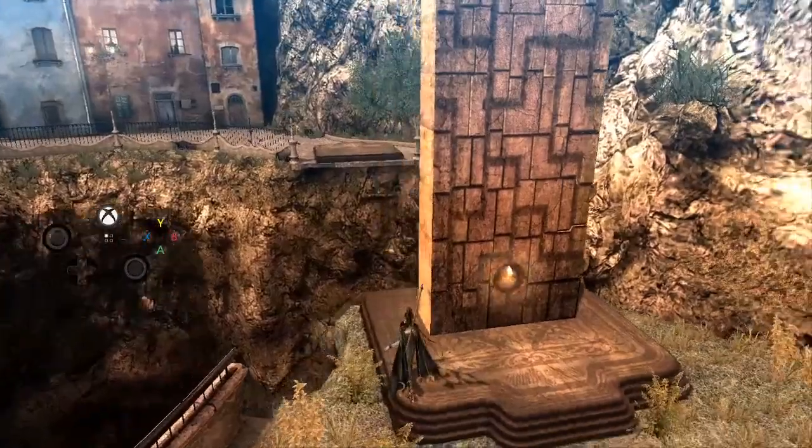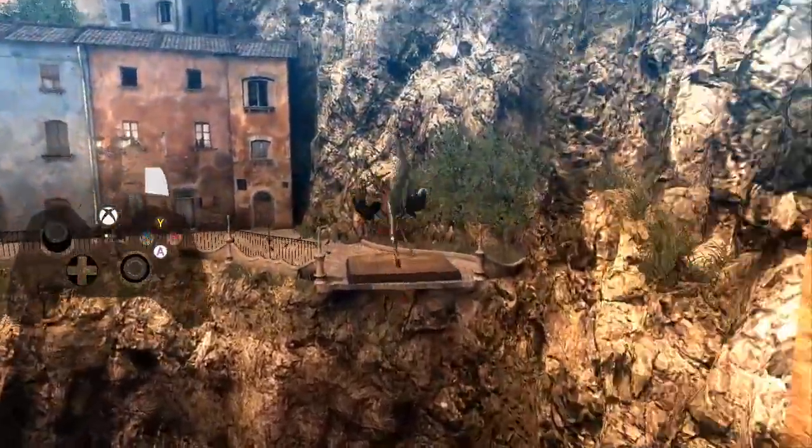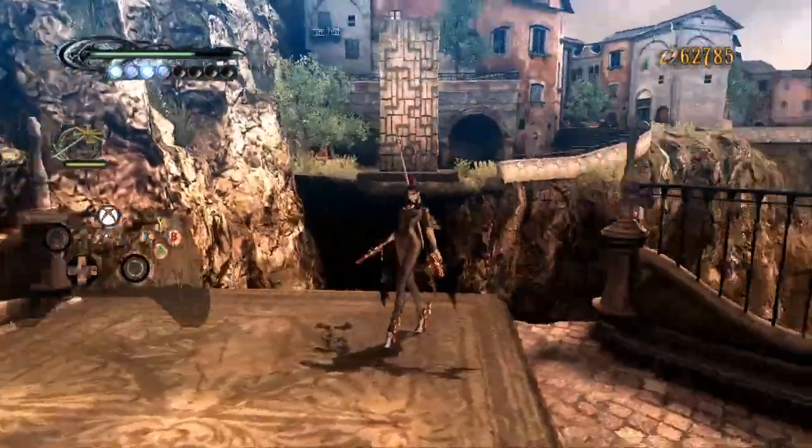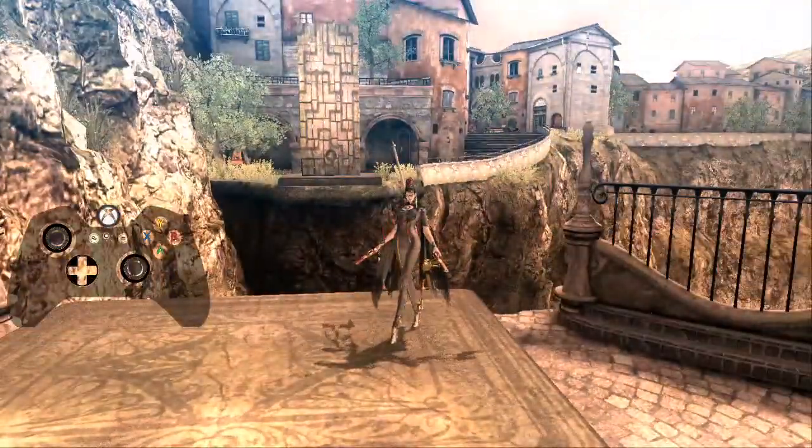What we do is, instead of interacting with that wall, we jump, dodge, jump, dodge, dodge. And that allows you to get across here, like so.